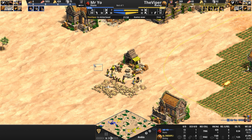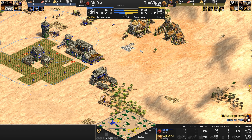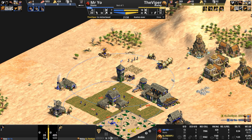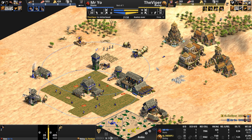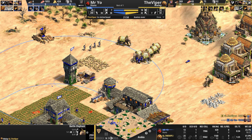I got excited seeing the villagers on gold, then less excited once I saw the archery range, and a lot less excited once the men-at-arms and archers started coming out. The Viper tried to sell it — tried to get his opponent to invest in food and wood units. And Mr. Yo bought it hook, line, and sinker. Then all of a sudden, the Malay just shows up. It's like an early version of the ever-present stress when playing against the Burgundians — you never know when the notification sounds and 200 army supply barrels down your face. The Viper just steamrolls 25 kills to 13, but it's the eight villager kills that are the relevant thing here.